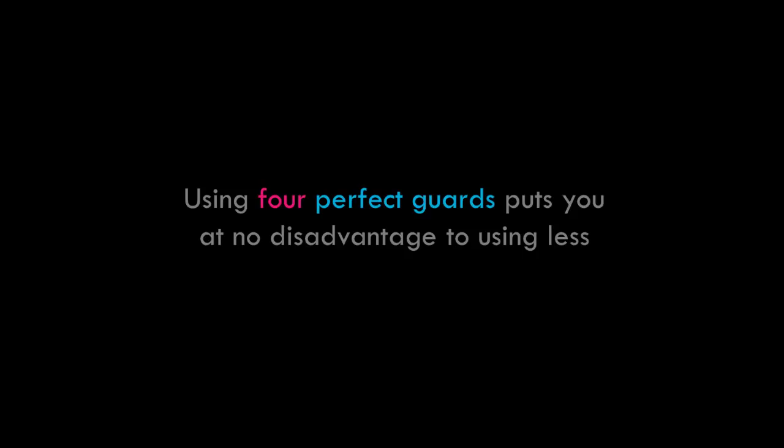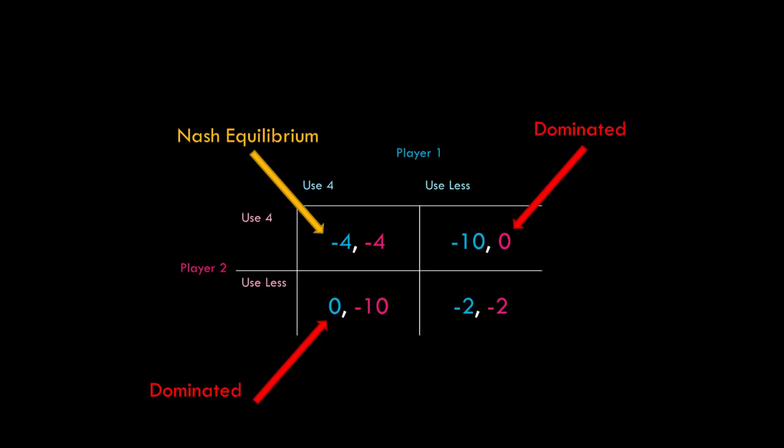One of the better arguments that can be made is: using four Perfect Guards puts you at no disadvantage compared to using less. If we accept this to be true, then in game theory terms, running four Perfect Guards dominates the strategy of running less, since running less puts the player at a disadvantage. Neither player wants to deviate unilaterally from the strategy if both are being rational — this is the Nash equilibrium of the prisoner's dilemma. Unfortunately, the argument isn't self-evident, so a lot of people don't immediately accept it as true. It takes a lot of experience playing the game to realize that going from two or three Perfect Guards to four doesn't put you at any disadvantage.